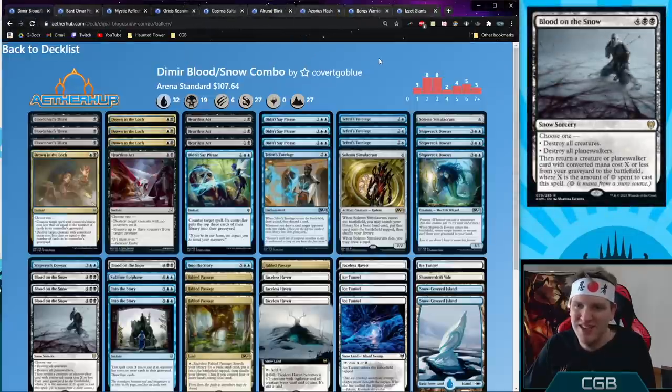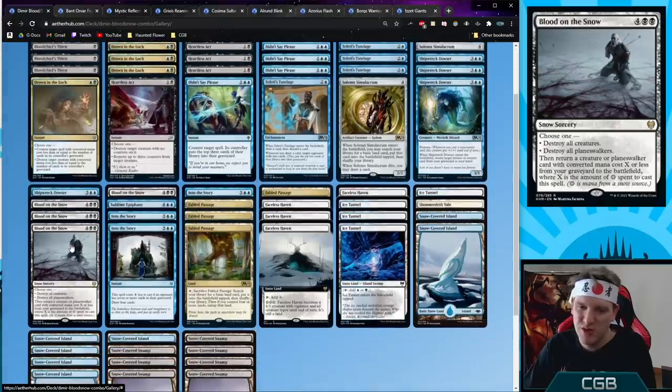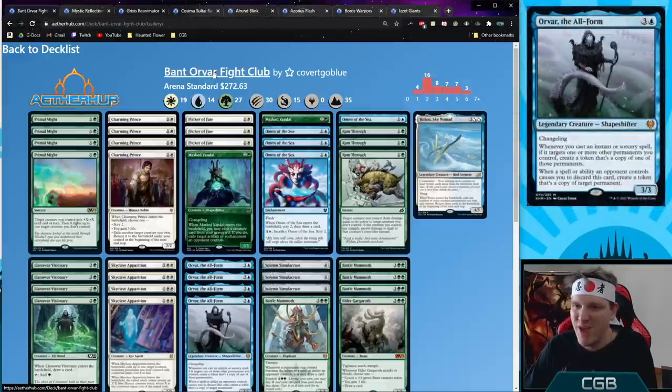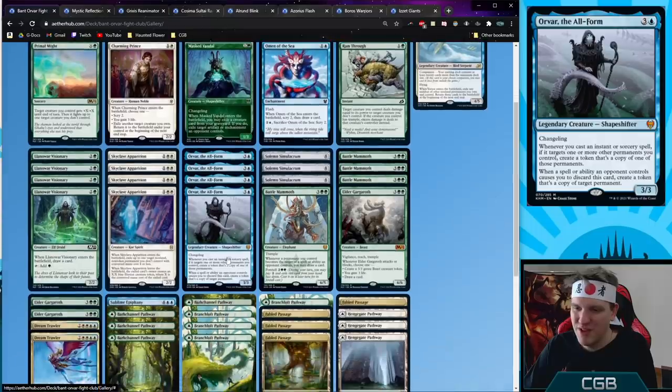Dimir Blood on the Snow Combo — built around Shipwreck Dowser, which enters the battlefield and returns an instant or sorcery to hand, and Blood on the Snow which returns a creature to the battlefield. With these two cards going every turn you can wrath the board with Blood on the Snow to win the game. We're also a mill deck with Teferi's Tutelage and Didn't Say Please, playing cards like Into the Story and Drown in the Loch.